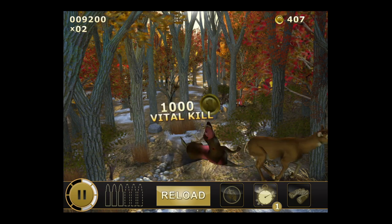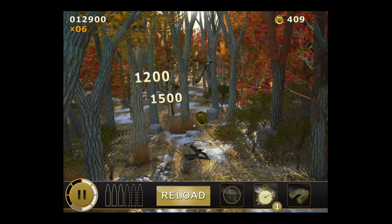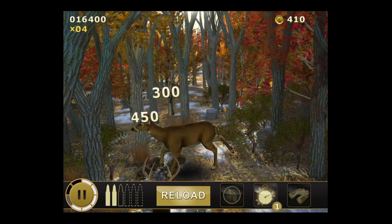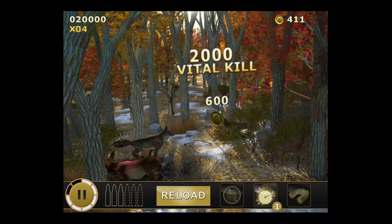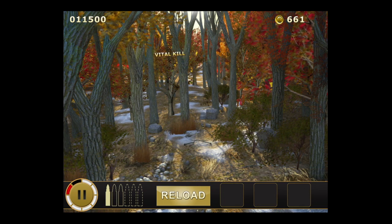The power-ups include the vital organs highlight, the binoculars, as well as the freeze — which I forgot to use. In this level a king of bucks does come out; he's very big and he's very fast. You're gonna see him in the far back on the right in just a couple of seconds — that's what you're trying to get on every level. There are different king of bucks sizes. Here he comes on the right side — bam, long shot — and somehow I got him right in the vital organs.